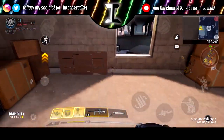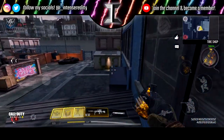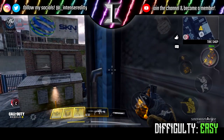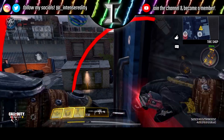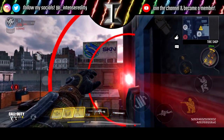The next spot is one of the first ledges I've shared, and I've shared this glitch probably a thousand times. It is one of the most insane ledges I found on Hackney Yard and one of the easiest ones. You can see over the entire map from here. If you have a sniper or an assault rifle, this is a pretty guaranteed spot for getting some nice kills.